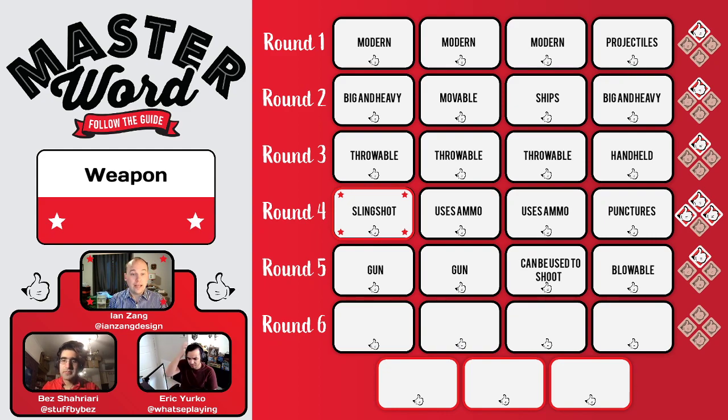I'm giving you one, and I'm not even going to use the joker. Starting round six right now — you have two guesses, don't forget. We know it's not a gun, so it's either 'blowable' or 'can be used to shoot.' Do we want to guess blow dart now just to get it out of the way?